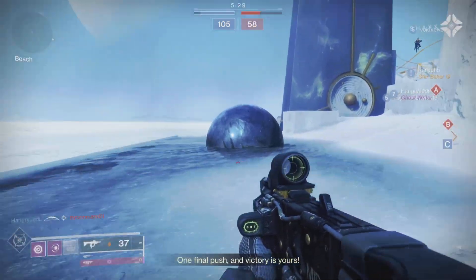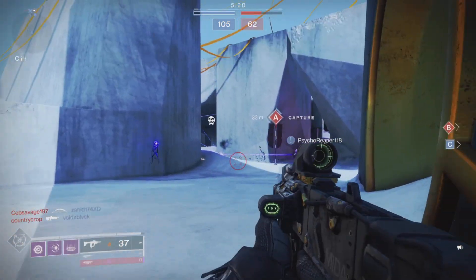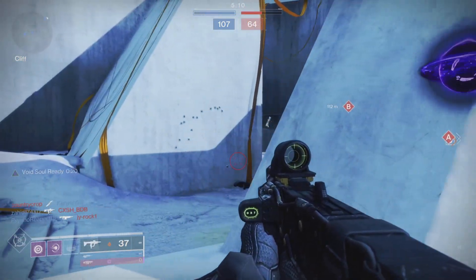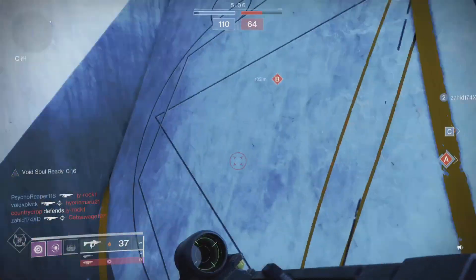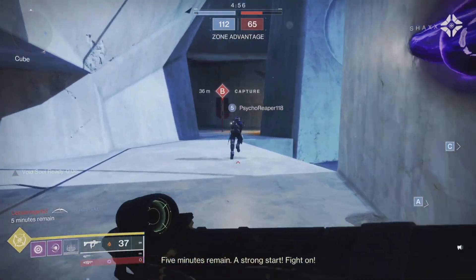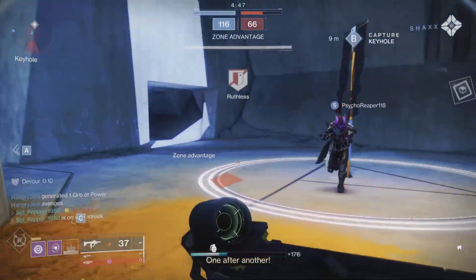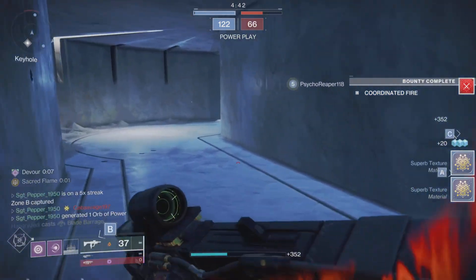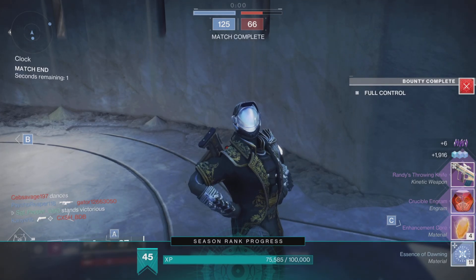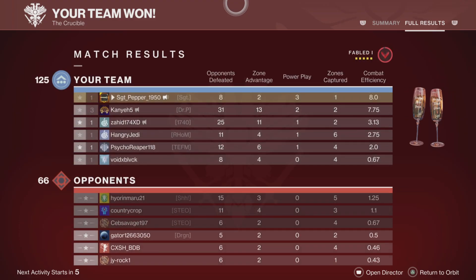One final push and victory is yours. Let me get my super before we win. Battle buddy ready. There's an enemy over here. Oh, you guys killed him. There we go, now I got the super. We need to find the enemy quickly. Come on, enemy, where are you? Oh, we got one. Nice. We win! All right everybody, hero pose.